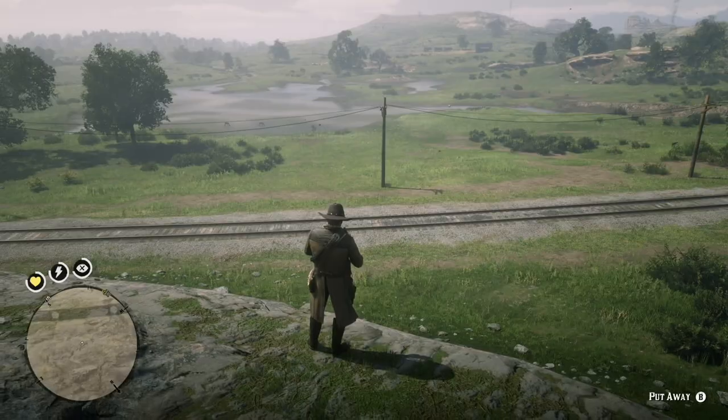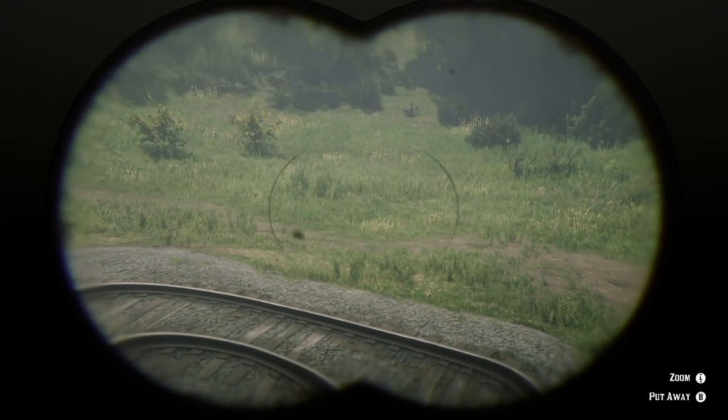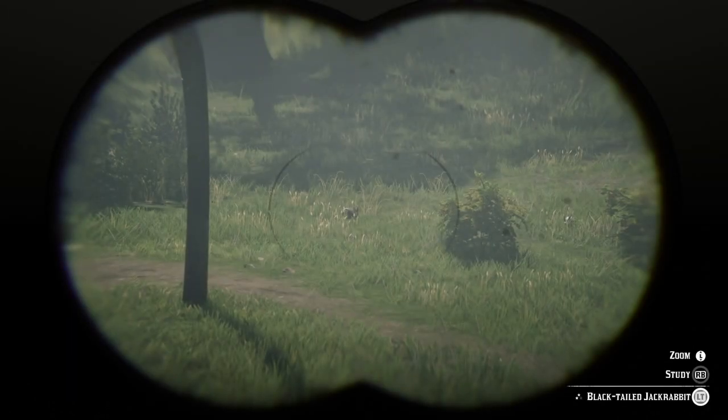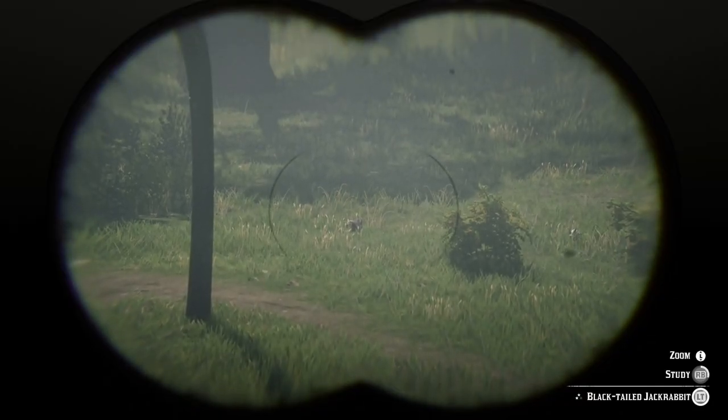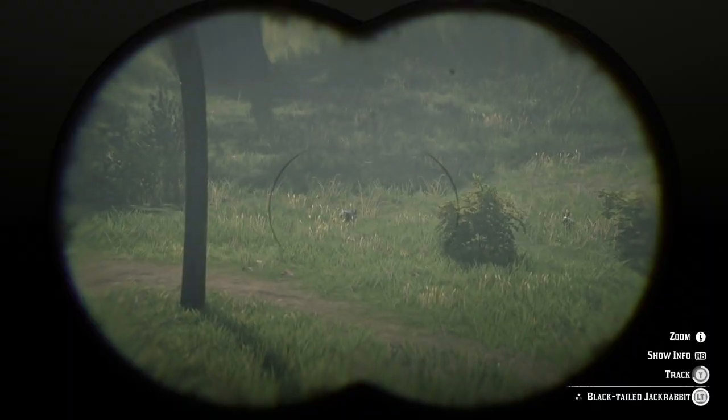I'm going to try a different vantage point and see if I can find an animal that will work for me. I'm scanning around and — oh, looks like a little bunny rabbit here. Black-tailed jackrabbit. Let's see if I can study it. Now I'm going to track the little bunny.